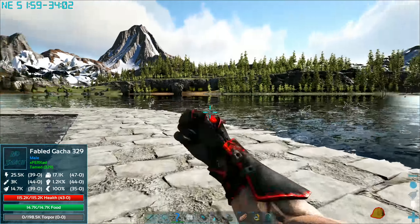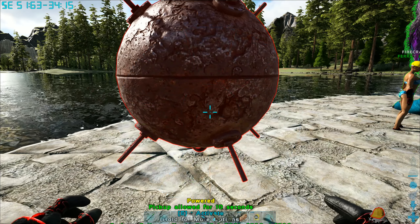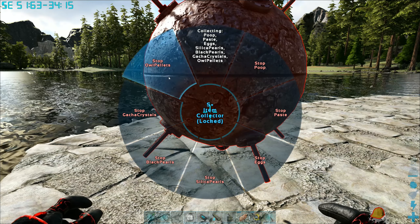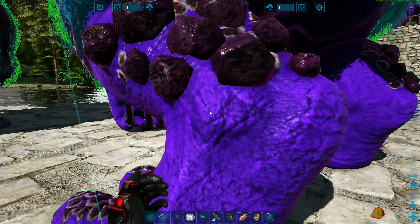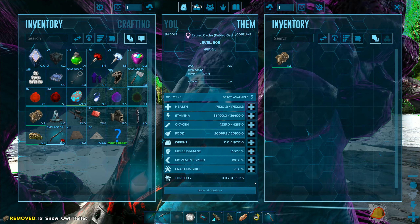We should probably get some saddles. I do have an item collector — I'm just gonna slap it over here and it should be powered. So it should gather everything. Can we blacklist owl pellets? Collection options — oh, is it under poop? Stop owl pellets — wait — stop, yeah okay. So it shouldn't pick up the owl pellets so the gotchas can take them.